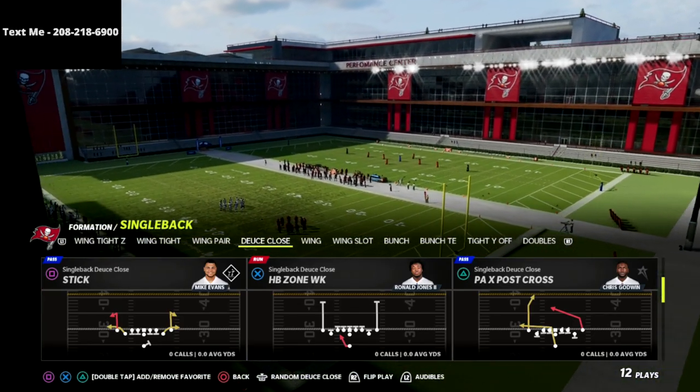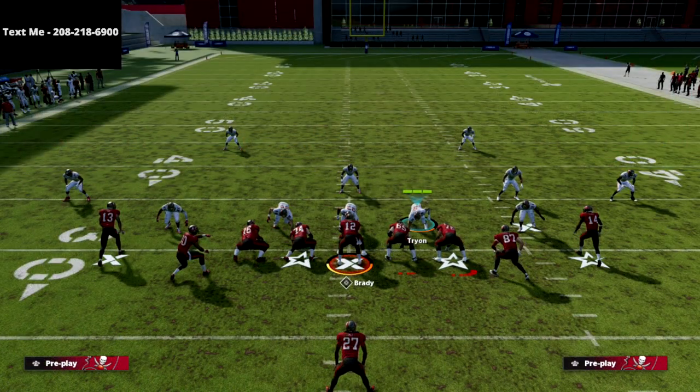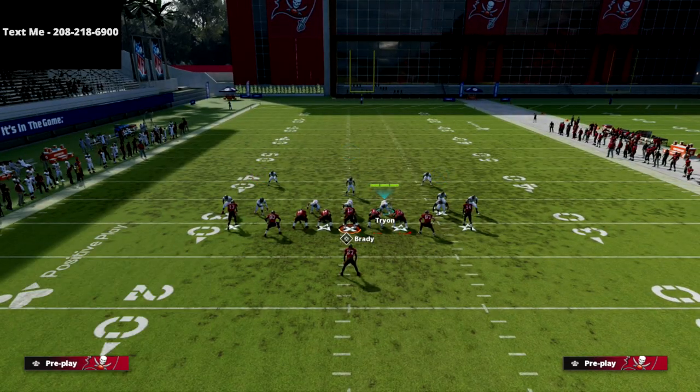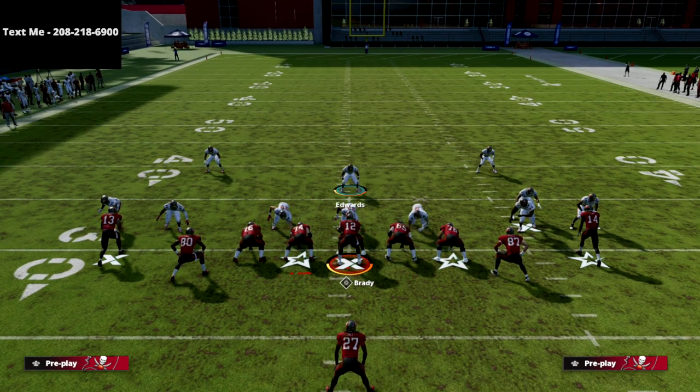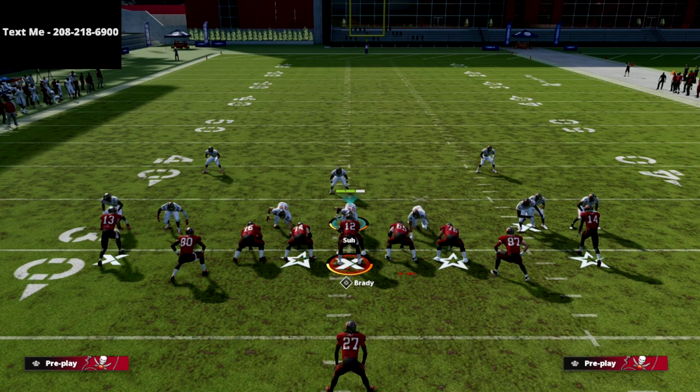I'm going to be going over the Pax Post Cross out of the Seattle playbook, Single Back Deuce Close. But if you haven't already joined my text message membership, I wanted to highlight that it's a way we can give you offensive and defensive guides completely for free. You text the word 'madden' to 208-218-6900 and I'll be releasing full schemes every single weekend for the duration of the Madden 22 season.